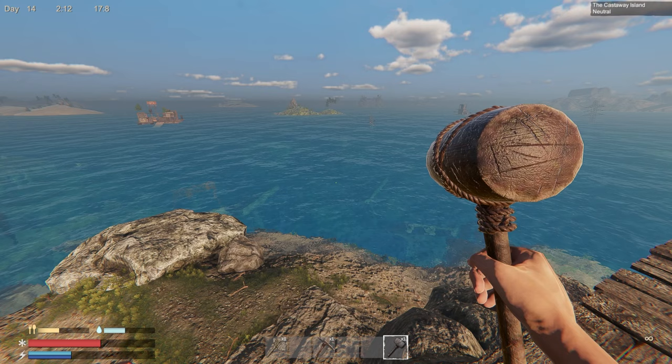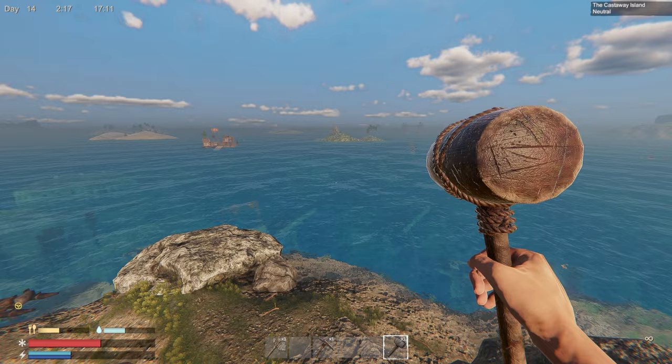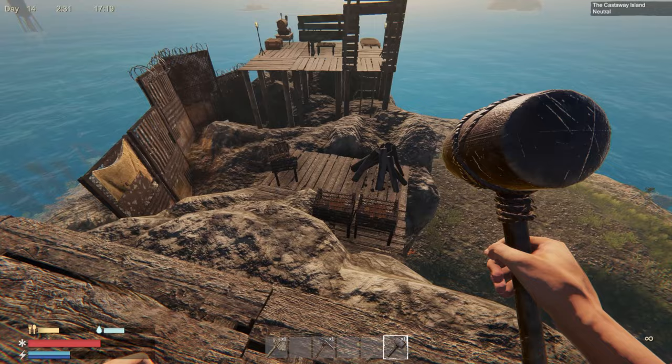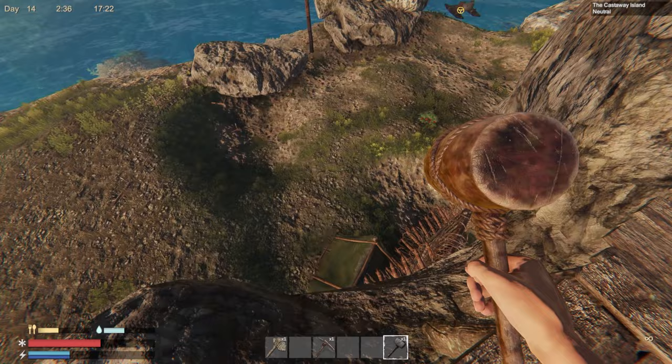Hey guys, KillsaPreels here, and we are back again with some more Sunken Land. Different video today — completely different. I'm going to show you something I found out. If you saw my previous video, you'll see that I accidentally figured out how to fly. Not flying with a gyrocopter or helicopter — just flying. It's a bug in the game, and I spent the evening figuring out how I'd done that.